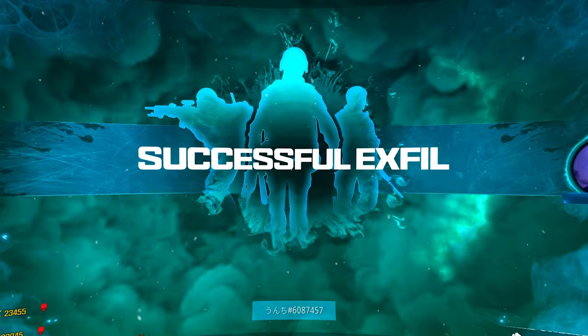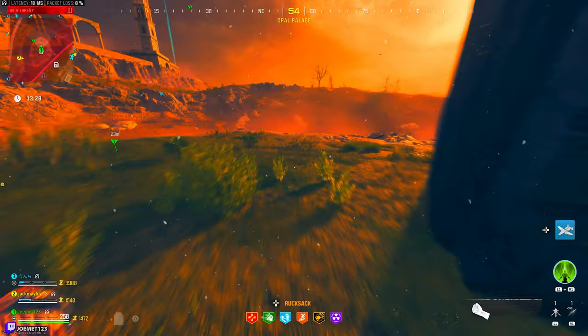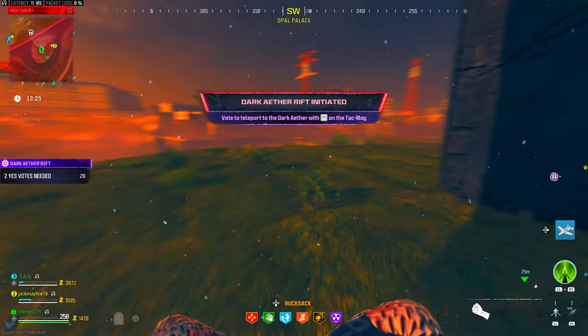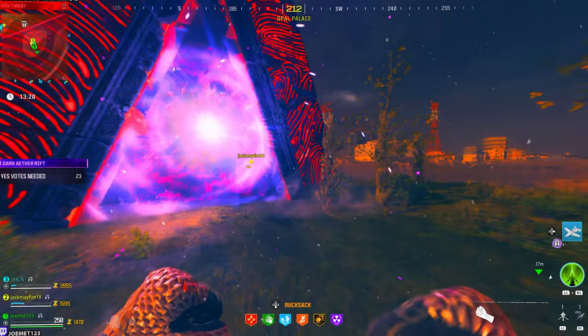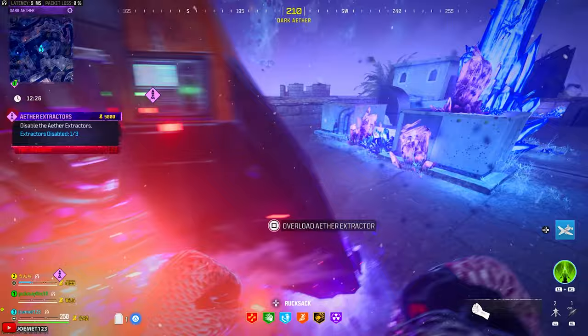Once exfil, make sure you have your Elder Sigil in your rucksack, and then prepare with anything else you may want or need from perks, schematics, path tiers, etc. Spawn into your next game, and once you're set up — tier 3 path, perks, whatever you may need — make your way to the triangular dark ether rift by the pedestals. This time, go to the opposite side of where you inserted the sigil last time, and place down the Elder Sigil. One side is for the regular sigil, and the other side is for the Elder Sigil. Everyone has to approve the teleport, and once inside the dark ether, you'll notice that everything will be much harder.